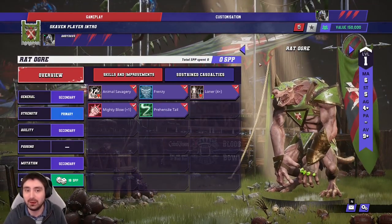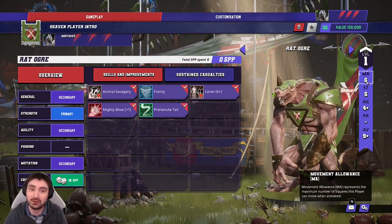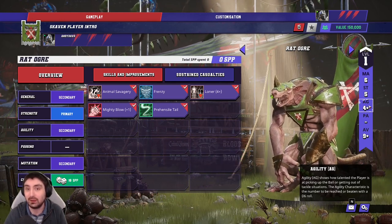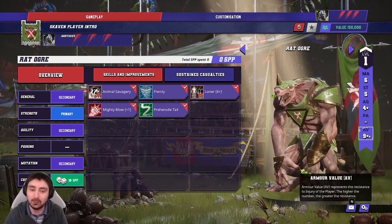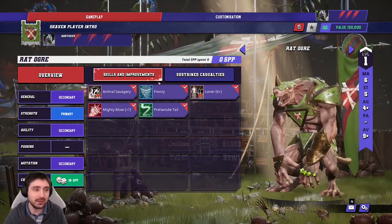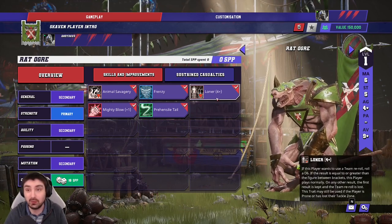The Rat Ogre is the Skaven big guy and unlike a lot of other big guys has movement six, so it's incredibly fast. It has standard strength five and a reasonable agility roll for a big guy at agility four-plus — so if you want to dodge with it in a pinch, four-plus isn't terrible. It can't pass and unfortunately has only AV nine-plus armor.